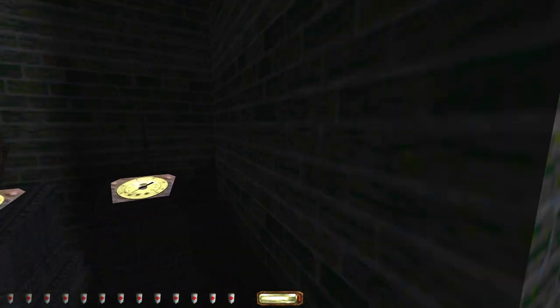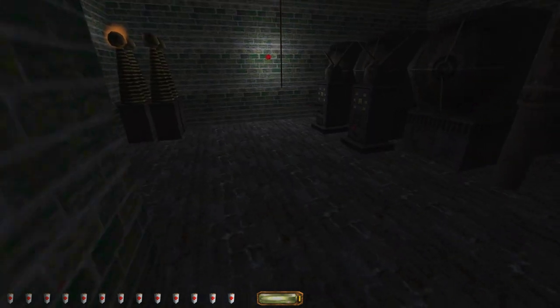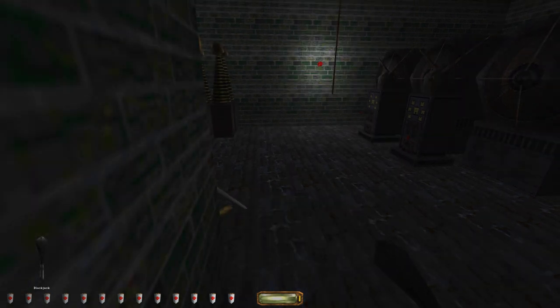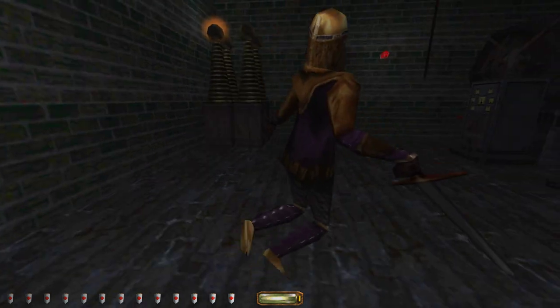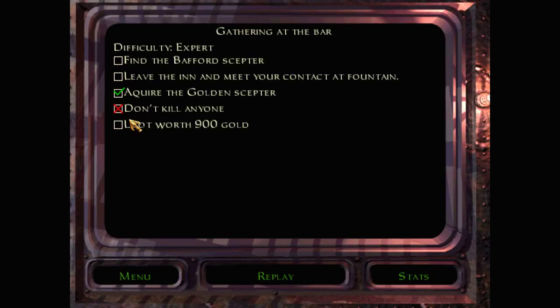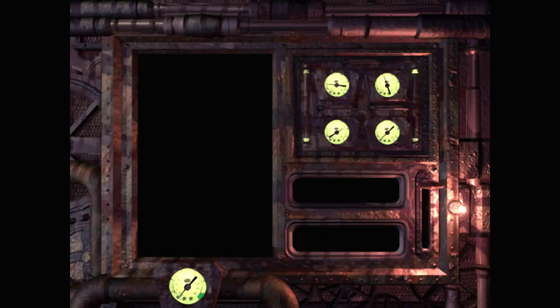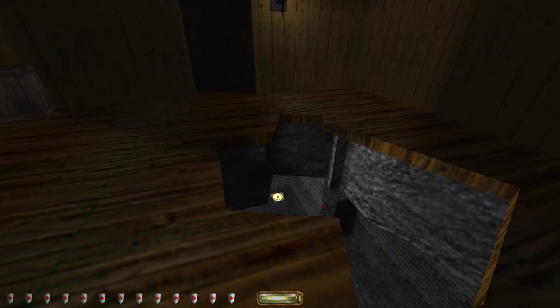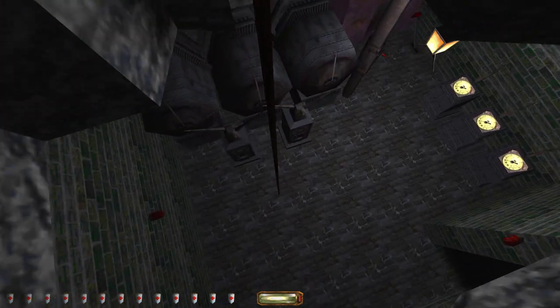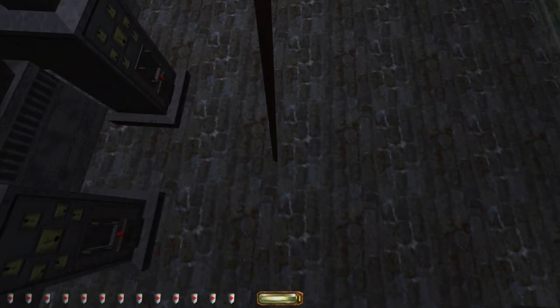I'm hearing someone upstairs — he's coming here. I blackjacked him. That shouldn't have killed him. For some reason it counts as a blackjack kill. Either his head is very weak or my blackjack is rather too strong.